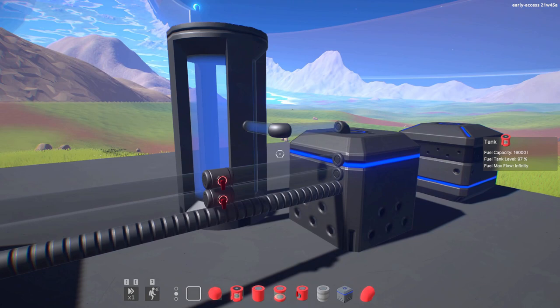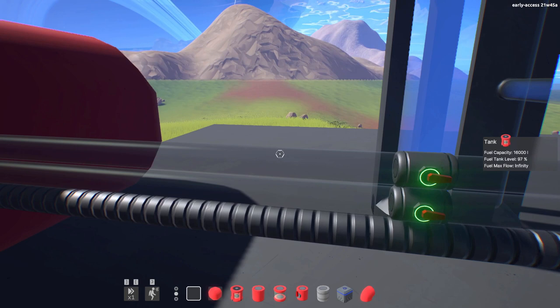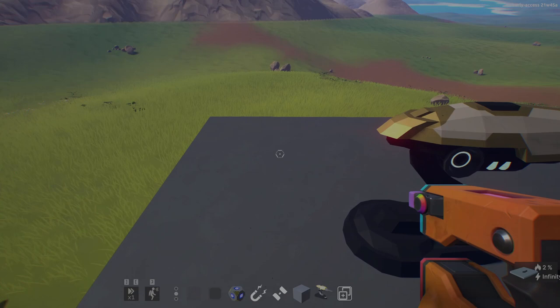I've also added some debugging features so you can understand what is happening. You can use a valve to stop the flow, and use transparent bricks and tanks to check the fuel level. More features will be added soon, like fuel harvesting and crafting, and more systems will require some type of fuel to function.